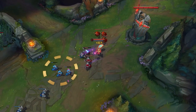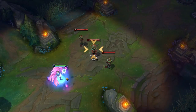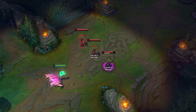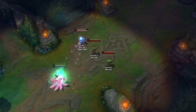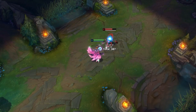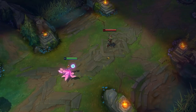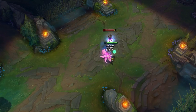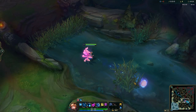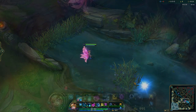Ahri's W will prioritise low health minions, which is super useful when farming up in lane. It will also hit the last champion affected by your recent auto attack or charm, which really helps when aiming to burst down a particular target in teamfights. Ahri's W will also attack faster when you are closer to the target, so getting near them with your ultimate will give them less chance to survive your burst. Similarly, your ultimate can be cast at a shorter range to deal the damage quicker and add even more burst. Your ultimate won't actually hit enemies that are hiding in the fog of war, so use your Q or your E to check brushes instead.